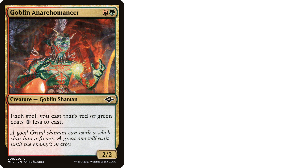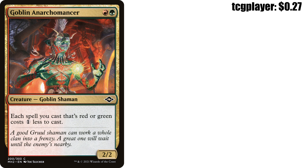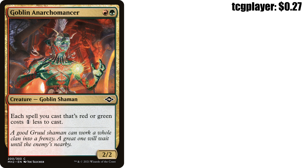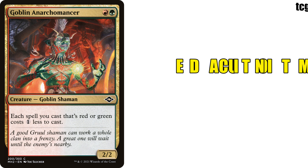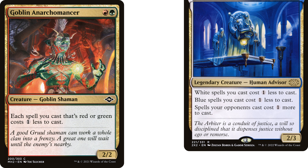Coming up next, we got an all-star from Modern Horizons 2 — it's Goblin Anarchomancer, red and a green mana creature goblin shaman. Each spell you cast that's red or green costs one less to cast, and it's a 2/2. This is an awesome budget selection and honestly should be an inclusion in most Gruul decks. The cost reduction here is too good, and we can play it out really early and sure enough get that sweet cost reduction the whole game. Also, something to note is that this card does not reduce cards that are both red and green by two — it would have to have an ability like Grand Arbiter Augustin IV to do that.